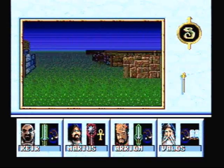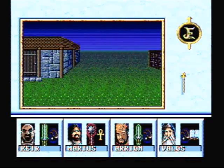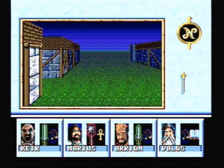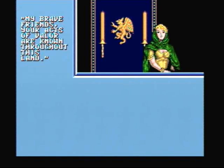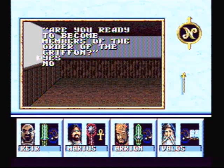Since we completed our first mission by killing Colum and retrieving the Staff of Life, let's go to the Hall of the Griffin and see what they have to say. 'My brave friends, your acts of valor are known throughout this land. Are you ready to become members of the Order of the Griffin?' Hell yeah we are — sign us up.